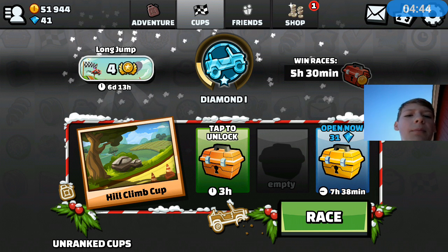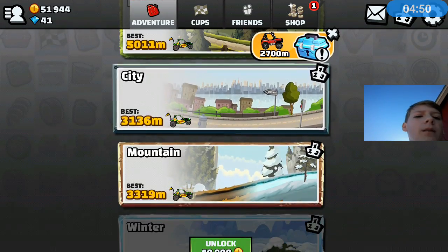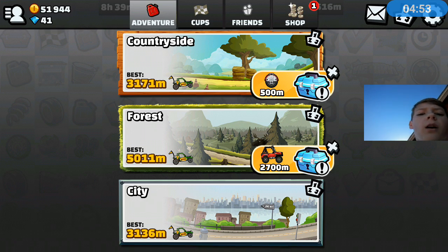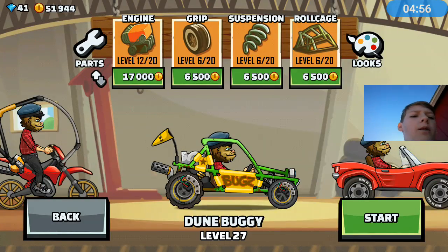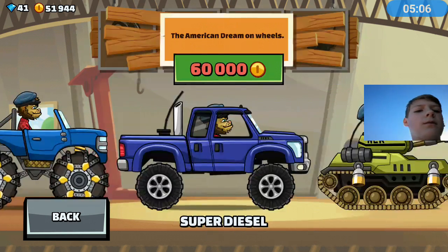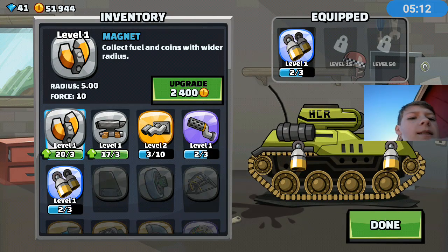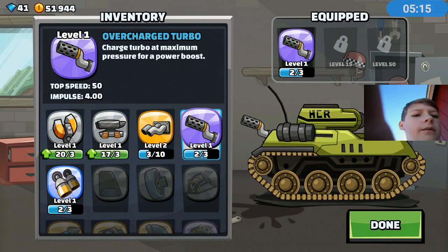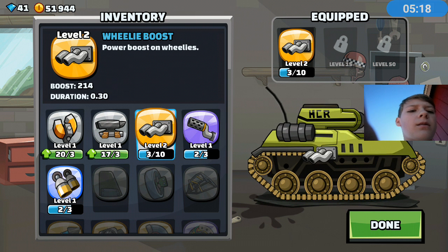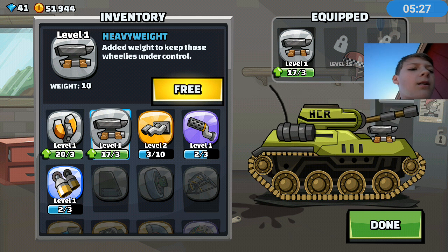You can get up to Diamond 3, I believe. I'm going to go into adventure mode. I don't have the one-wheeler, but I will show off the tank right now. After the ad, let's try the tank. I have some parts for it: the exhaust pipe, the wheelie boost — which if you do wheelies it sprays out fire and makes you go faster — and the anvil, which just puts more weight on the front.